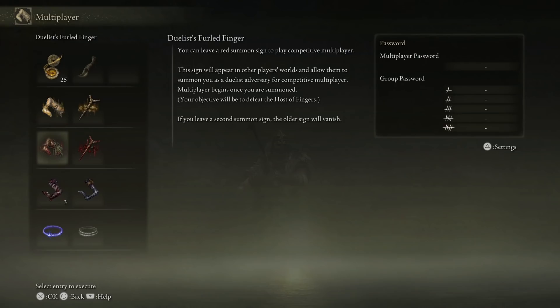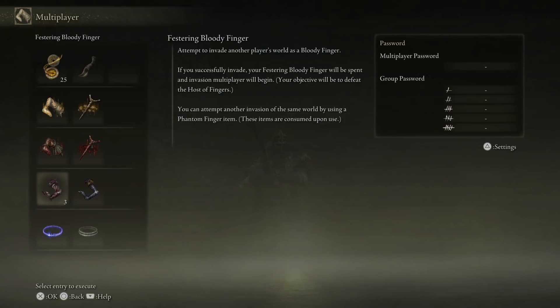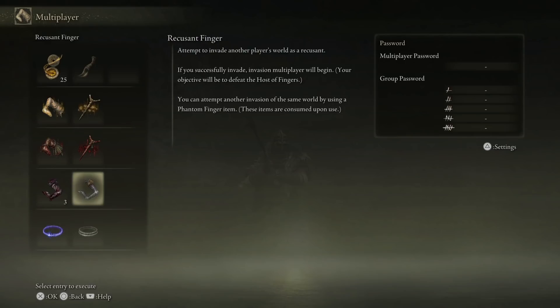The Duelist Furled Finger and Small Red Effigy are mainly used for dueling situations. The main type of PvP I like are Invasions — this is outnumbered, 1v2, 1v3 type of stuff. The Festering Bloody Finger and the Recusant Finger do the exact same thing; however, the Festering Bloody Finger has limited usage, while the Recusant Finger has unlimited usage. You can invade a thousand times and you'll never run out.